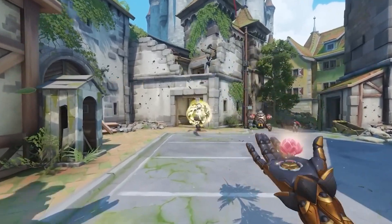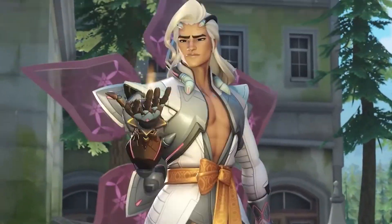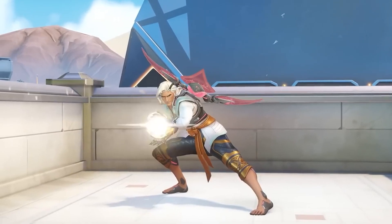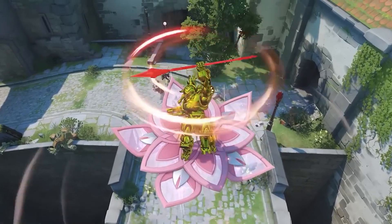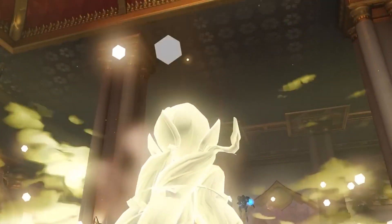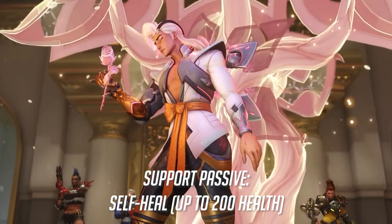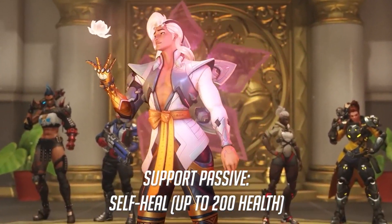Lifeweaver is the newest support hero introduced to Overwatch 2 at the start of Season 4. Unlike other support heroes that focus on supporting teammates pushing into a fight, Lifeweaver's skill set can actually be seen as an emergency exit when things get a little shaky. It is a break away from other support playstyles, but a seasoned Lifeweaver player will shape the difference between a win or a loss. Lifeweaver also supports the traditional support passive, which will see him automatically begin healing back up to 200 health when no damage has been taken.